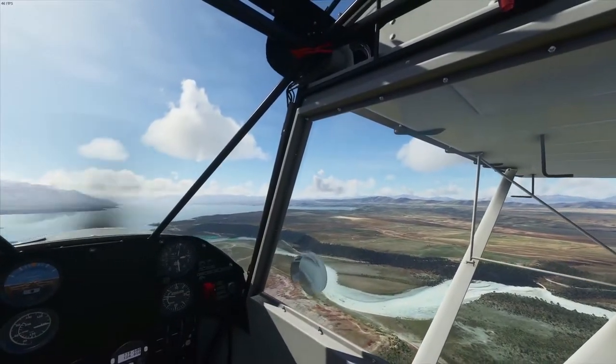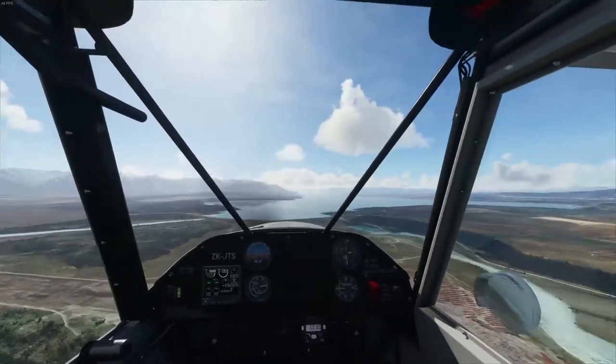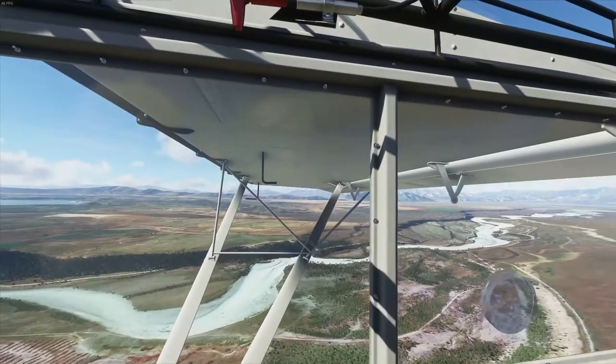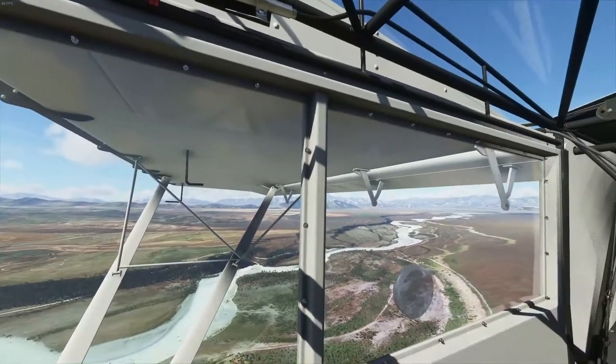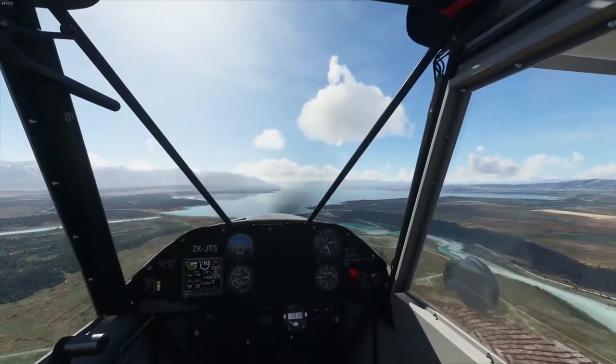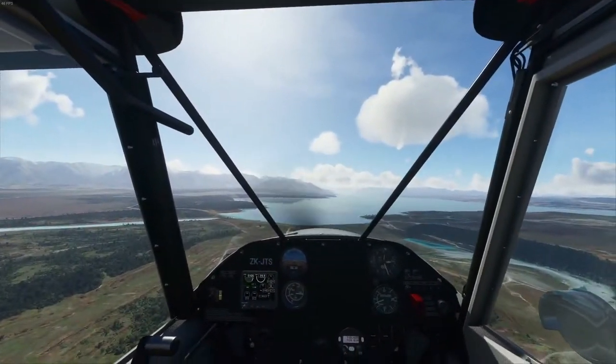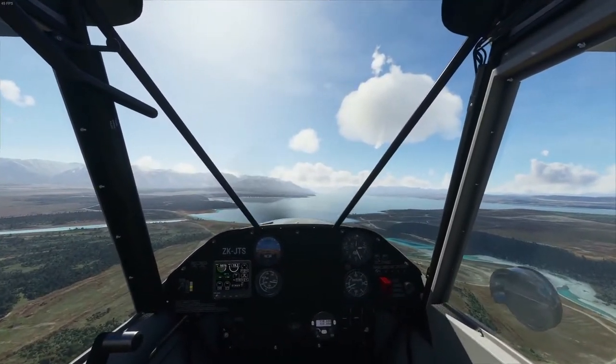Go for an overhead pass just to make sure there's nothing on there — no water coming out of the gates or anything. And we'll attempt a landing. The wind's actually blowing pretty direct down there, so it's not too bad. It'll help us out a little bit.